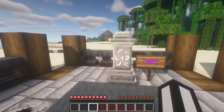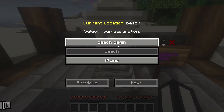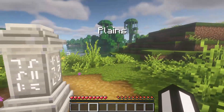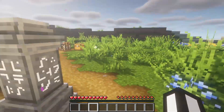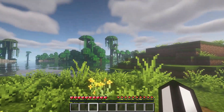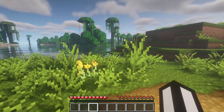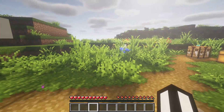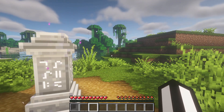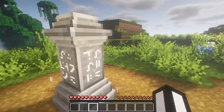We're going to look at the Traveler's Titles mod. We're going to go to the plains biome and as you can see it shows a nice little 'Plains' text when we go here. That's going to happen with every biome you enter — it's going to show the biome name on your screen. It's really nice, it just adds a little bit more depth into the game.